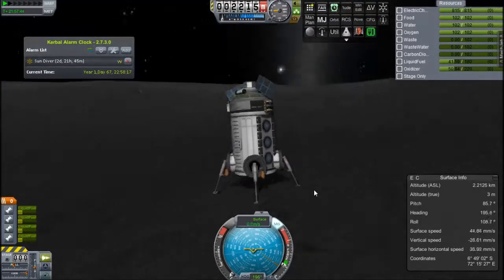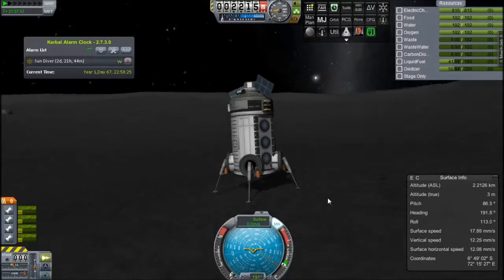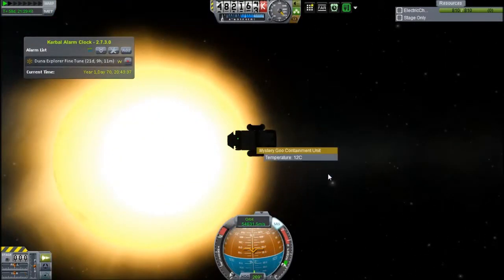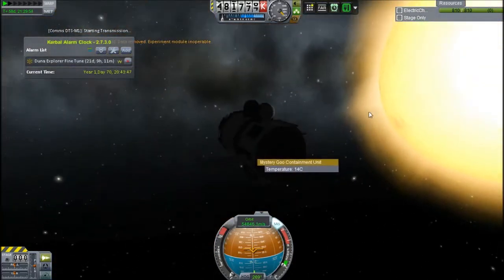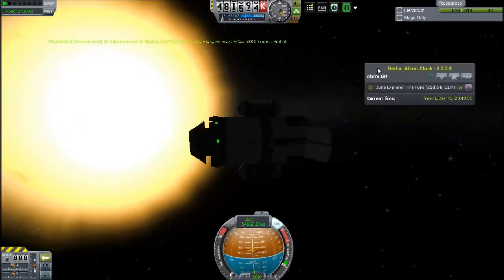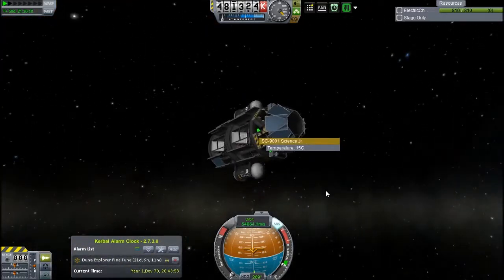Everything looks pretty great. But now the Sun Diver is two days away from being in an optimal position to take some science from down close to the sun, so we'll jump ahead to that. Now it's where it needs to be. We'll take some science from near the sun - 110 science from the Mystery Goo unit. The transmission is obviously a lot less than what you'd usually get from bringing it back, but when you do lots of experiments, you get a hefty amount of science.